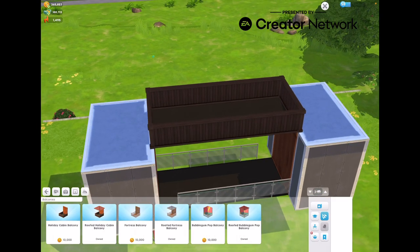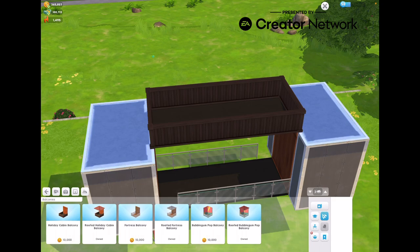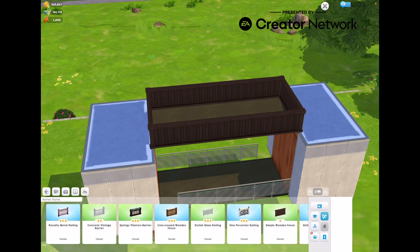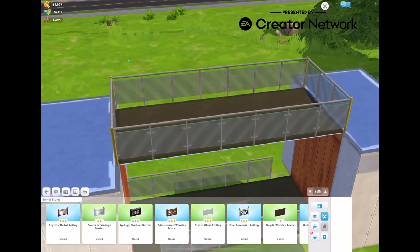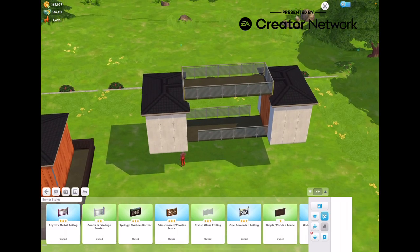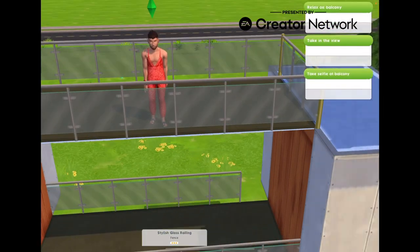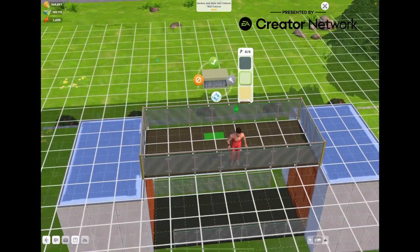Since I'm on level 58, the price of balconies is 10,000 Simoleons — that's expensive. I believe the starting price is 7,000. It's still expensive but can't do anything about that. Shadow glitches aside, it's a great balcony feature and you can place almost anything on it.